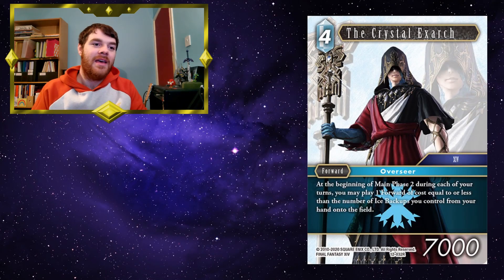The Crystal Exarch for the second time — at the beginning of your Main Phase 2, during each of your turns, you may play 1 forward of cost equal to or less than the number of ice backups you control from your hand onto the field. As mentioned earlier, it can play a forward of any element, but it is restricted to only the ice backups you control.